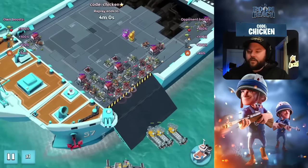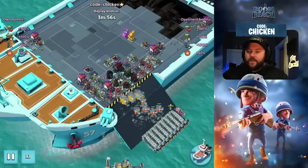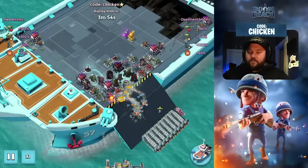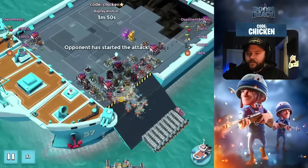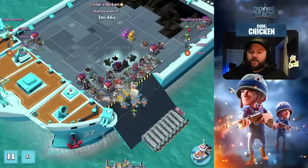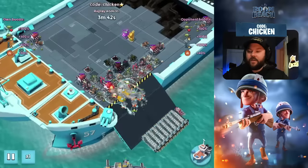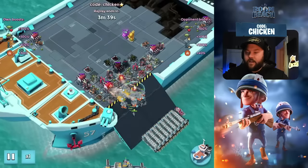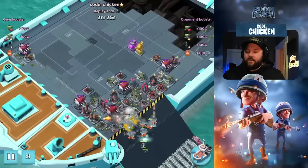Not really a whole lot to it. I find just on the landing, throw your shocks down. Try to hit as many boom cannons and doom cannons with them as you can, because otherwise — with no troop health, especially right out of the gates — those heavy choppers are going to be getting killed really, really quickly and really easily. So make sure that you're shocking the heavy hitting stuff.